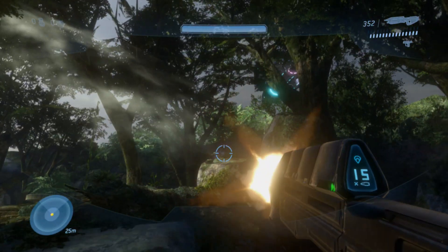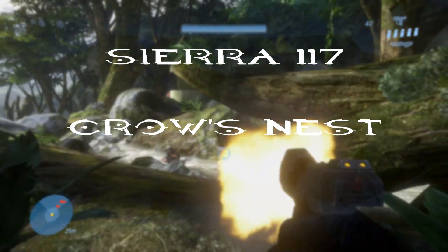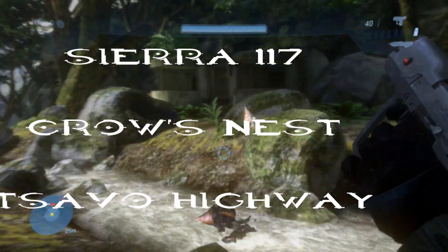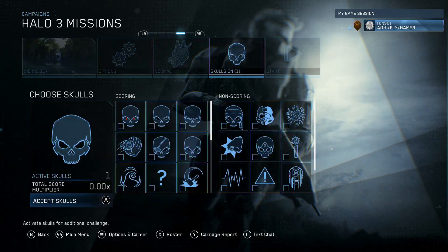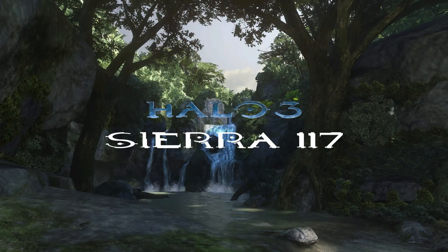You can find these on the 1st, 2nd, and 3rd missions: Sierra 117, Crow's Nest, and Tsavo Highway. You can find them on any difficulty using the Rally Points or even the Aquafobia score as you wish, starting with Sierra 117.